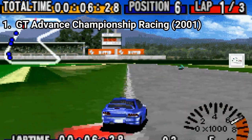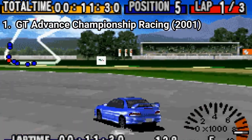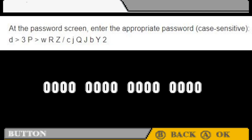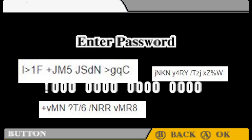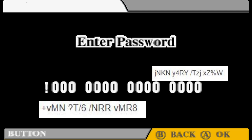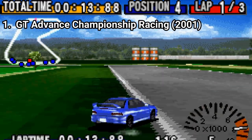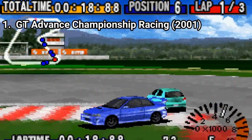GT Advanced Championship Racing is a fantastic game, but the US version has one major flaw. It has password saves, unlike the Japanese version that has battery saves. It's very inconvenient to type the passwords in this game since it's a string of 16 digits containing upper and lower case letters, numbers and symbols. You have to input a lot of these passwords if you want to retrieve what you previously won in the game, and that alone is reason enough to not play it — it's annoying. But fortunately if you play the game on an emulator, you can fix this.